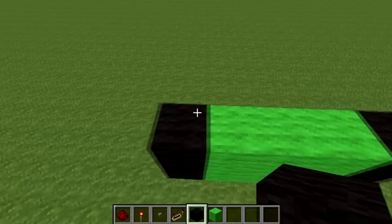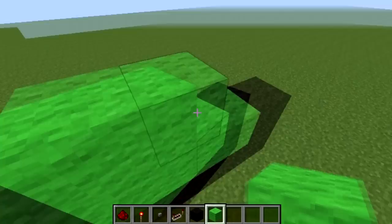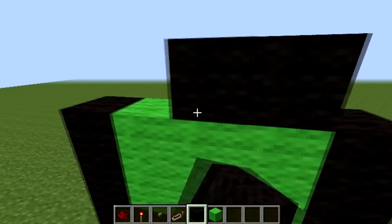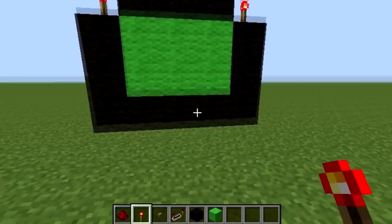So I'm going to want to build 1, 2, 3 on the top. Oh, I forgot this part, sorry — this has to be a black wool, and then it's like this. Build it like this and then go 1, 2, 3 on the top like that so you have this. And then you're going to want to add a redstone torch there — a redstone torch here.